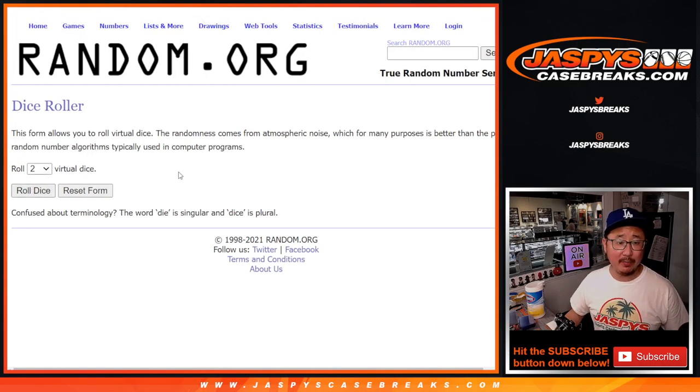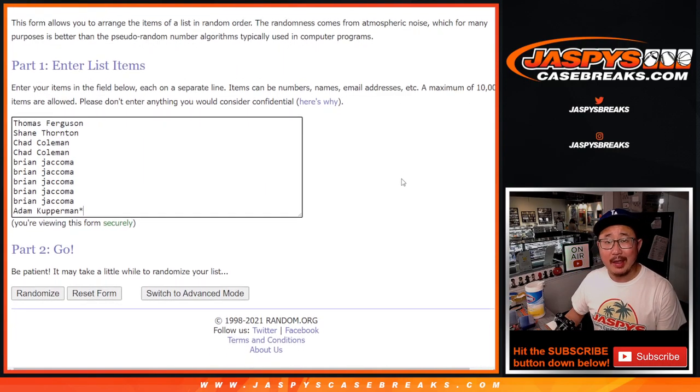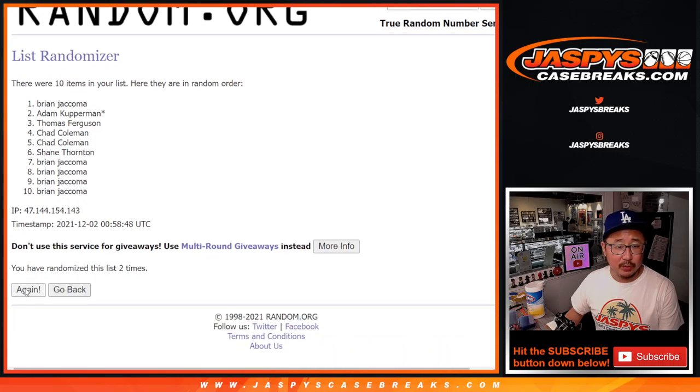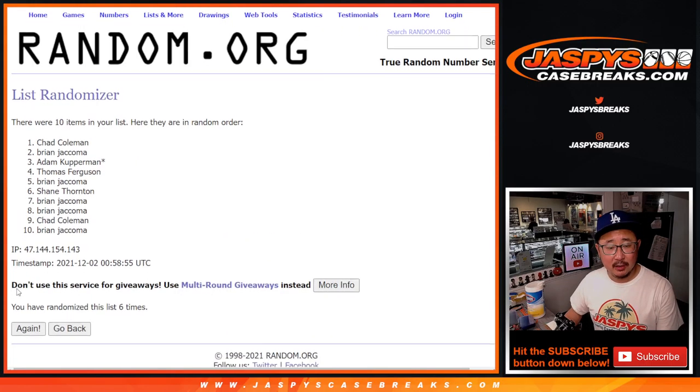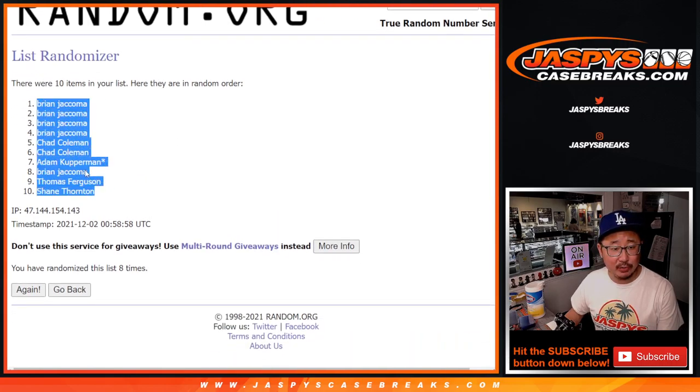Let's roll it and randomize it. Four and a four — eight the hard way — for names and numbers. And in another video will be the actual break itself. We roll eight times, and after eight, we've got some Bryans down to Shane.